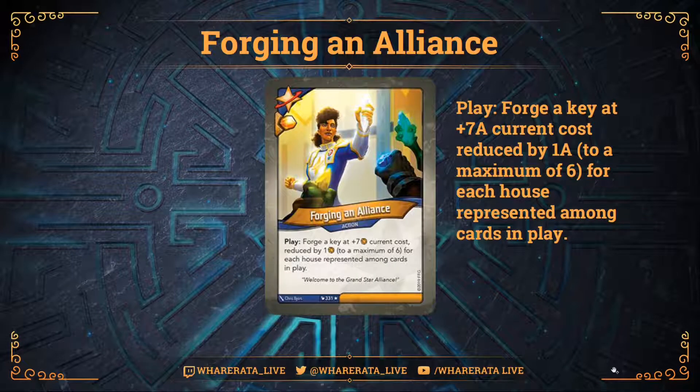So what is Forging an Alliance? It's the Star Alliance Key Cheat. It's an action card. It comes with an Ember Pip and it reads: Play - Forge your Key at plus 7 Amber current cost, reduced by 1 Amber to a maximum of 6 for each house represented among cards in play.